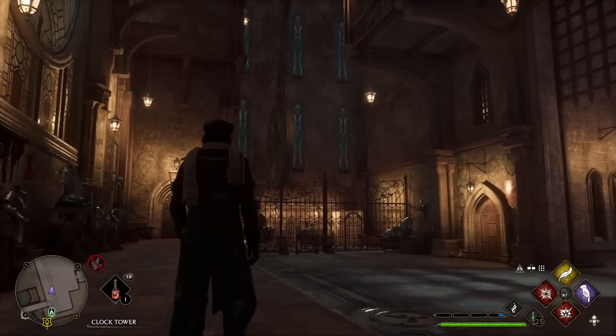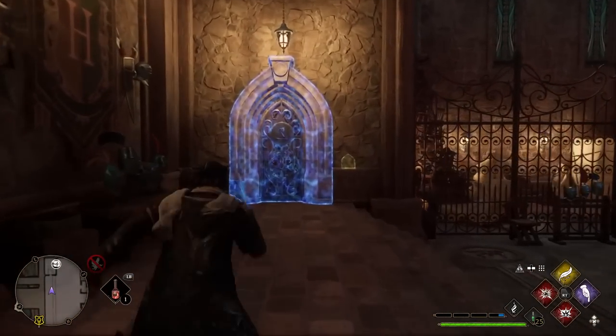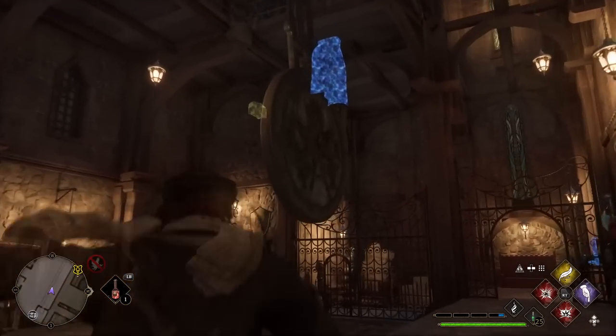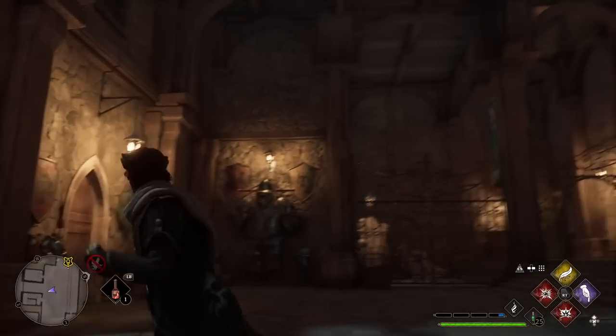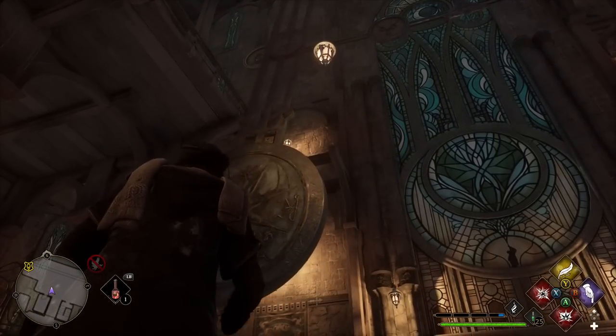We're placed in the clock tower. We've got a locked door down here with a unicorn symbol on top of it. We also have this big pendulum swinging back and forth with symbols on it. If we look on the other side and look up top, we can see the unicorn symbol that matches the one on that door.